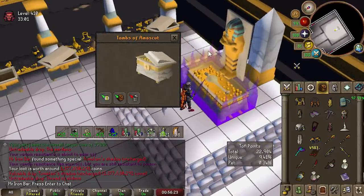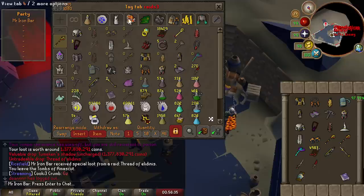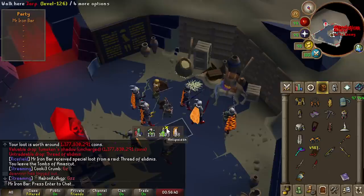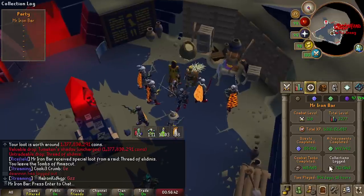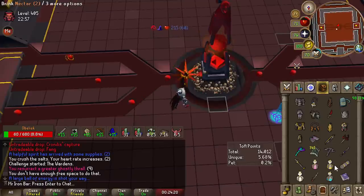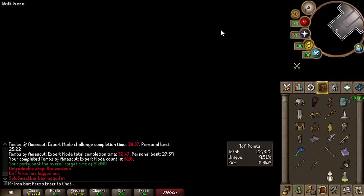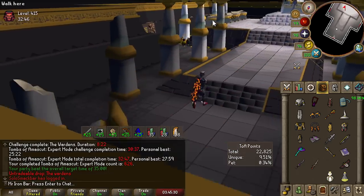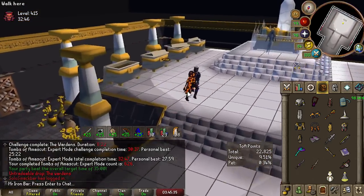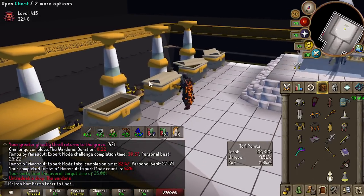I got a fit staff - this is actually stupid. Now I have 4 in my bank. We're never getting this pet because I'm too lucky when it comes to staffs. I just did a raid without taking a single hit. 400 invocations is literally twice the chance - I'm doing 415 so it's a bit higher than 400. Look at my unique percent: 9.51.